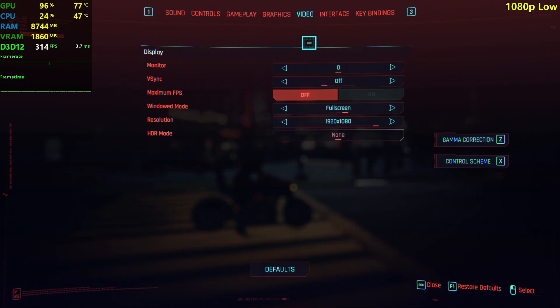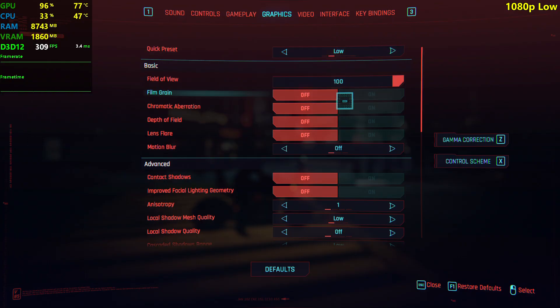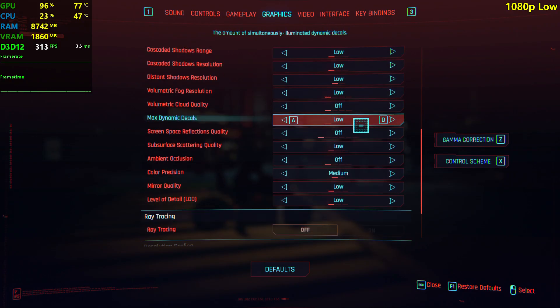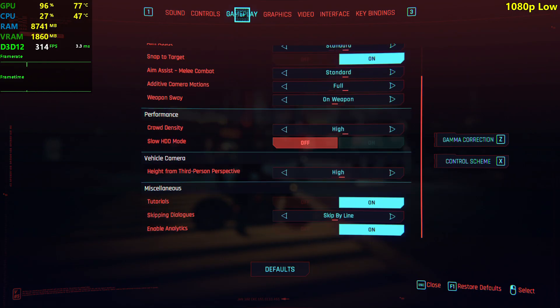Let's get into it. We're playing at 1080p right now, and we're also gonna be testing at 720p and lower — 1280x720. We're using the low settings preset right now; textures are on low. Over on the gameplay settings, we are using high crowd density because it doesn't really make a difference, at least with the 3700X and an SSD.